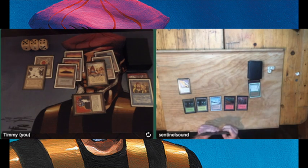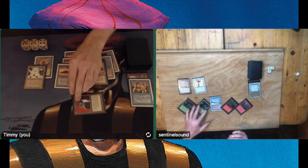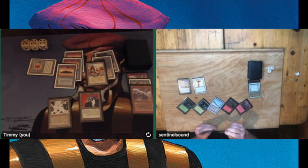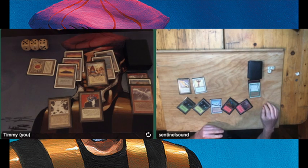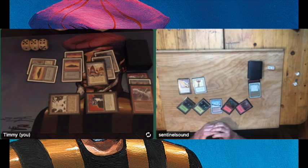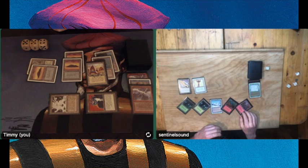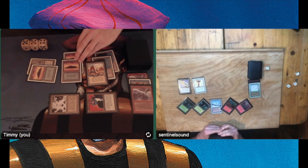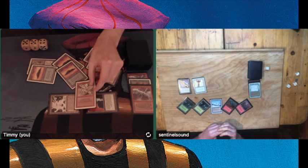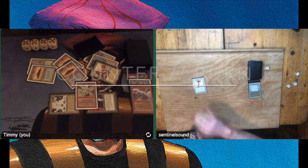Attacking now, putting Elmer on 13. Playing another Mishra's Factory — things are looking good for me. I think Elmer really needs an Arborea here. He plays a Rod of Ruin instead. Playing another Chain Lightning puts Elmer to 10. Animating my Factory, attacking him for six — he's on four now. You can really see in this game that the Black Vice is not doing any work for Elmer, whereas in game one the Vice was very decisive.